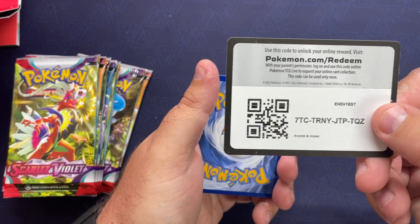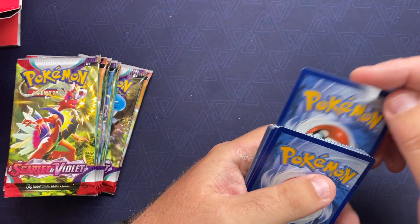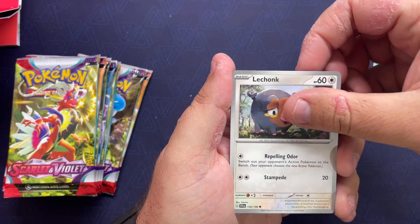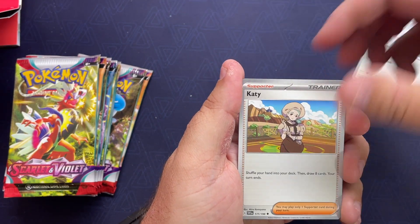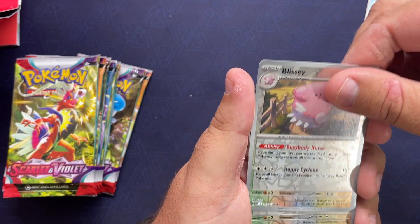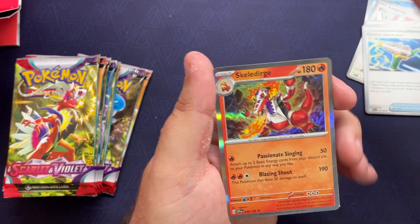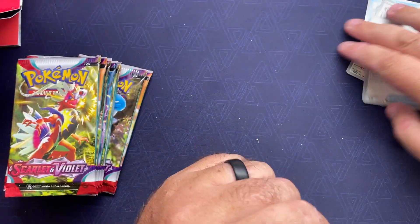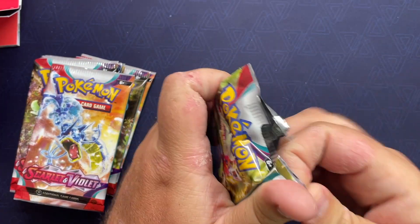Code card — for those of you that are new, feel free to use the code card, but once you use one, let somebody else have another one. Don't just take them all, that's not fun. Pack one: energy, Chunk Slowpoke, Watchful Zangoose 80, Starraptor, Electric Generator reverse, Blissey reverse, Chunk, and then the Skeledirge.